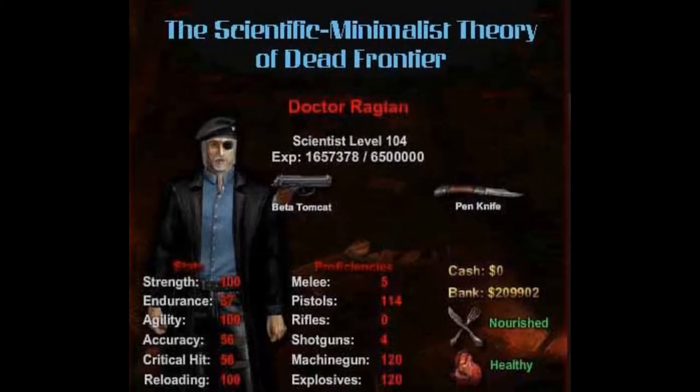I am Dr. Raglan, Dean of Zombie Hunter University. This is the fourth in a series of lectures on the scientific minimalist approach to Dead Frontier weapons.